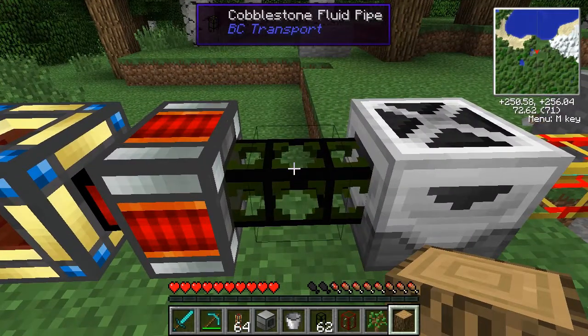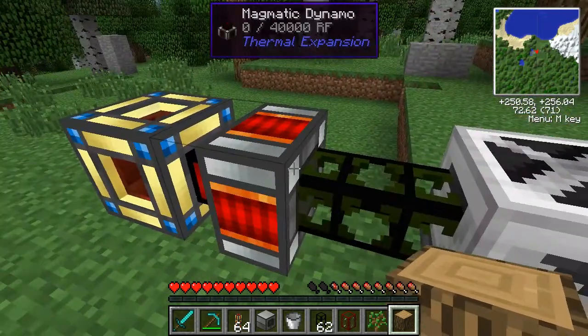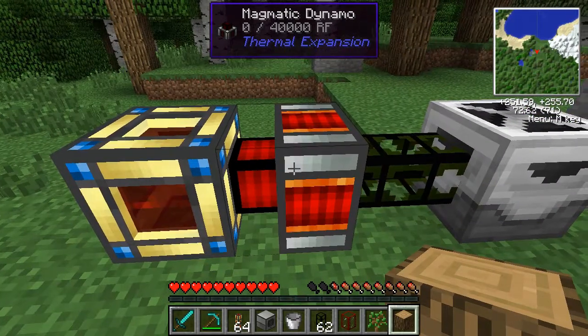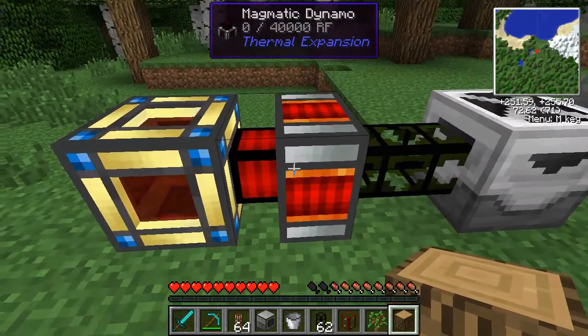Here we have a BuildCraft fluid pipe that's going to move the lava from the fabricator over to the dynamo. This is where our RF is going to be produced. As you can see, our RF is going up. It's also a little slow — it's coming in spurts, and you can tell by the way this is flashing.